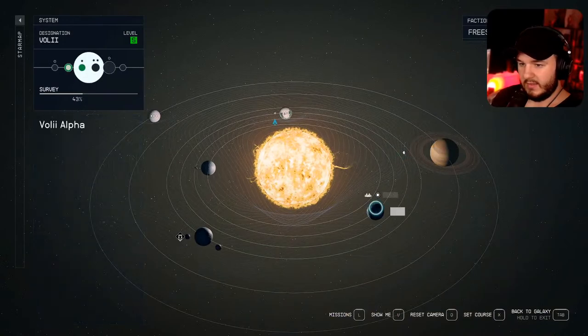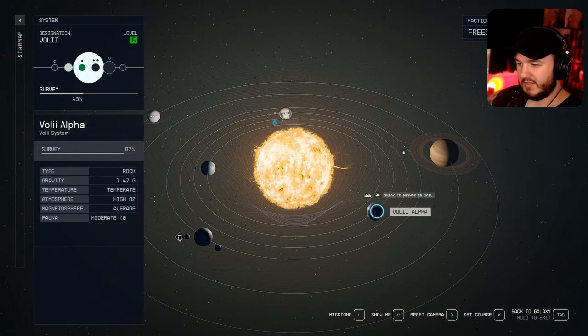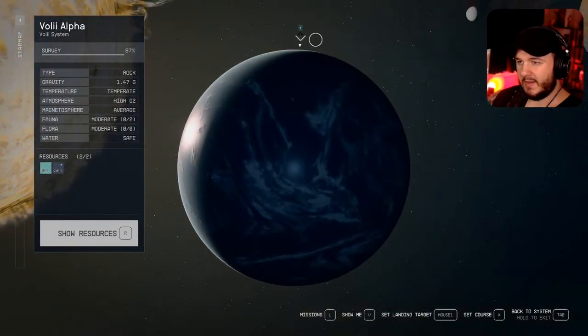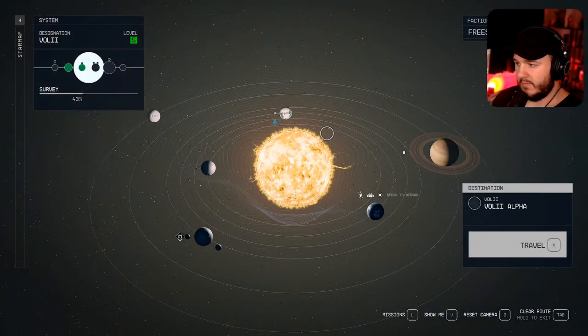I didn't realize that the ship had a bunch of cargo on it, so now we need to find a spot to sell or drop this off. Let's go back to Neon and spend a little bit of time doing stuff there.